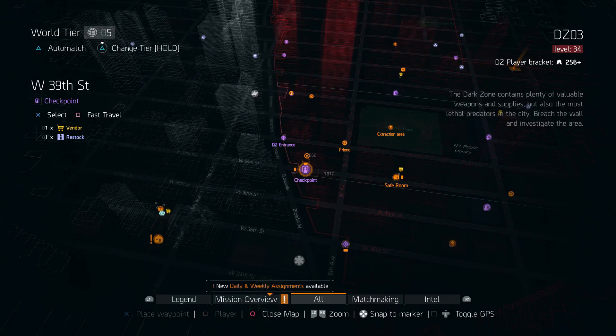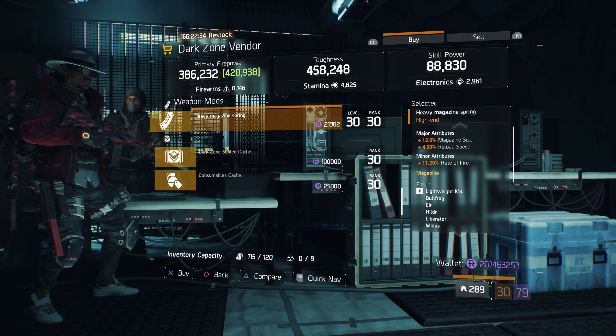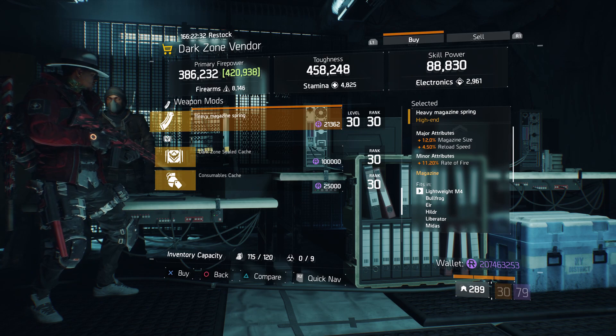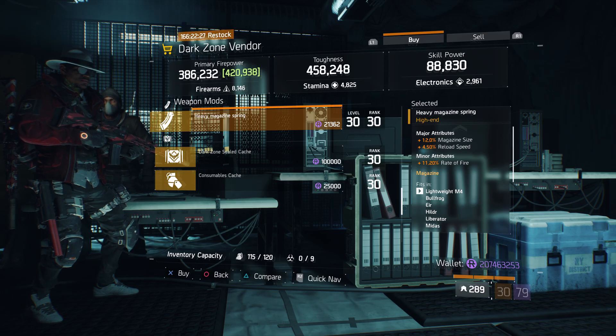For our next gear item, we're going to head over to West 39th Street Checkpoint. Here the Dark Zone vendor has a Heavy Magazine Spring with 12% magazine size, 4.50% reload speed, and 11.20% rate of fire.